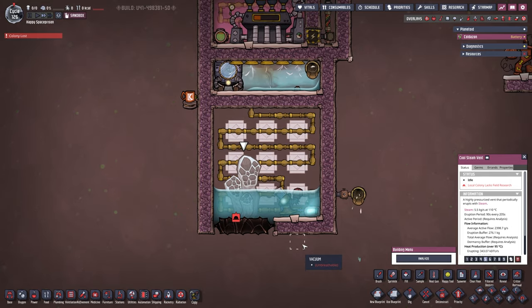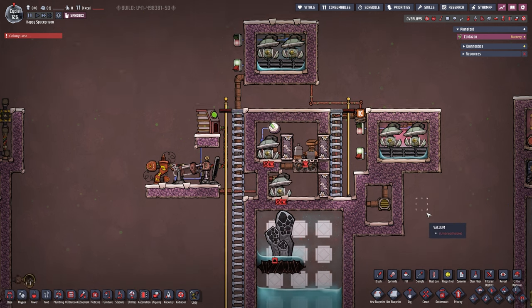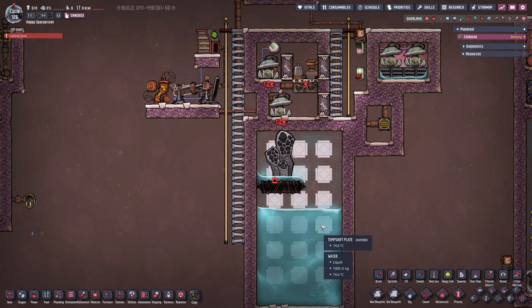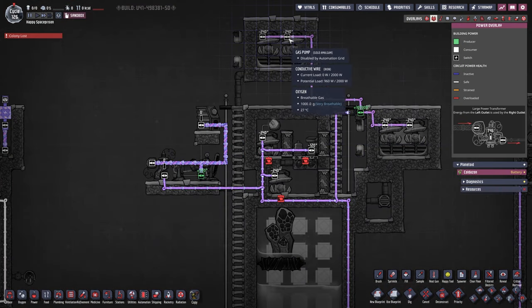Let's do something more useful with it. This right here is what a more efficient setup looks like — I like to use cool steam vents for spawns. First let's look at power: up in the corner I have the death generator, which is currently only powering the two liquid pumps.